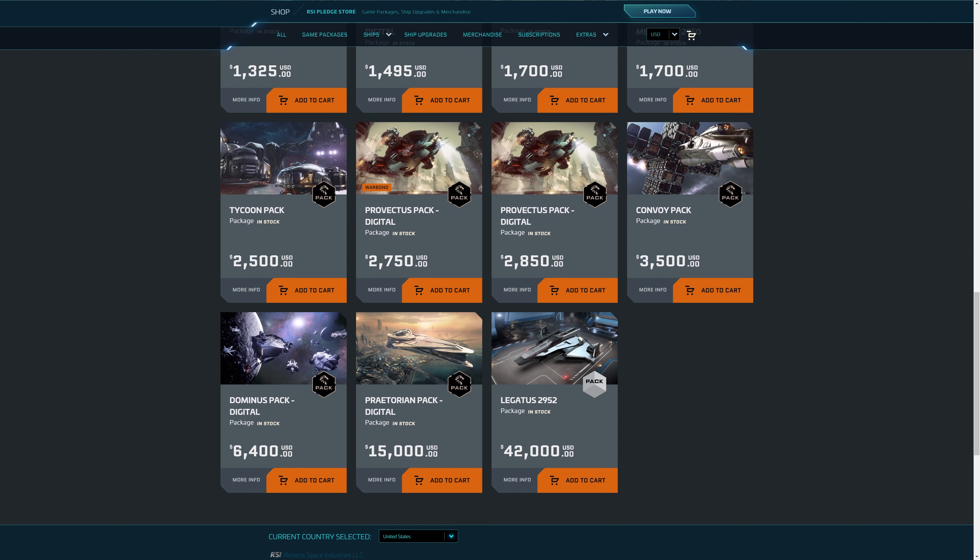That $64,000 package will include an Idris. The Praetorian Pack includes an A90 Jump and also an Idris. Then there's the Ultimate Package, Legatus 2952, which is $42,000 US dollars. And Legatus 2953, this year's package, is going to come out — I think the price will be around $45,000 US dollars.